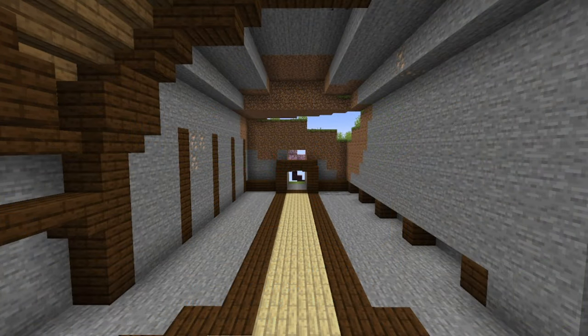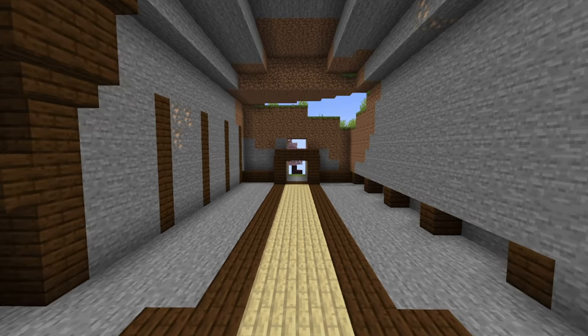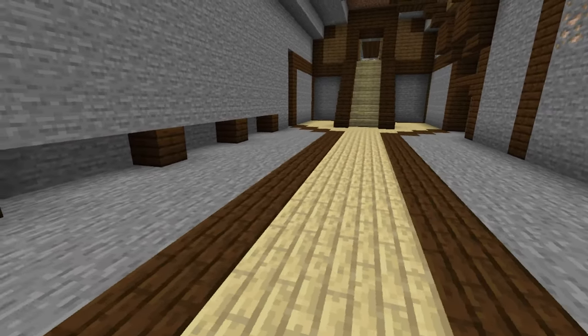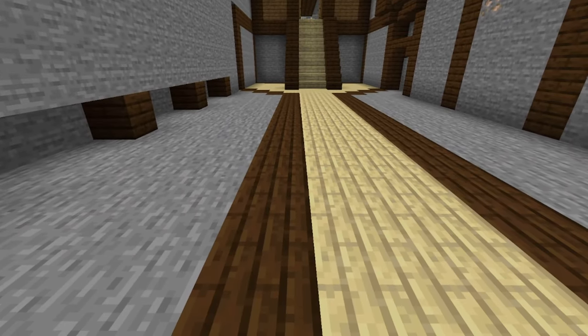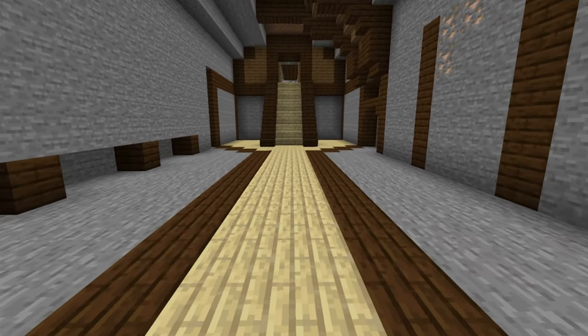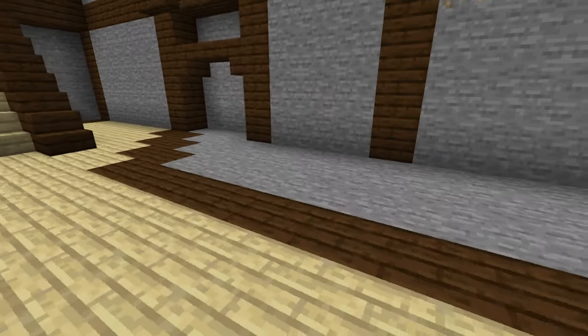Right here, you can see the entrance to this place — the big hallway with the entrance right there. On either side, I have about 5 blocks, which means this is a 10-block wide area, and this should provide enough walking room.